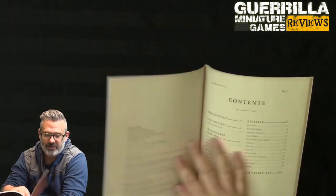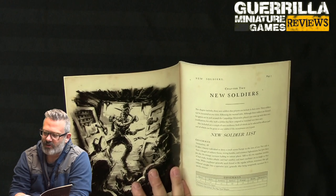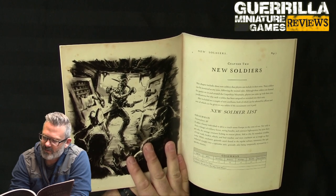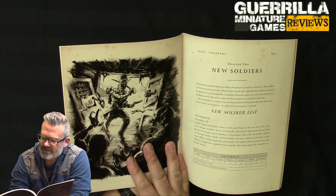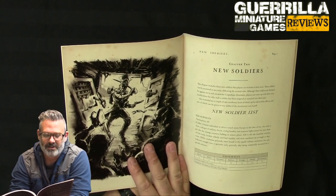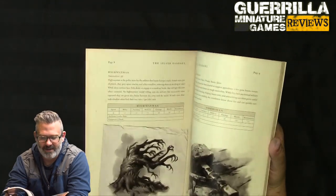This book also introduces new soldiers for your campaigns, specific to the vampire theme. First, a coachman: it takes a hardy individual to drive a coach across Europe during the Napoleonic wars — danger of military forces, roving bandits, highwaymen, and strange creatures on the roads. With bad roads, broken wheels, and bad weather, most coachmen are as tough as they come. While generally not found in regular military, they sometimes get inducted into a specials unit after being temporarily recruited for a specific mission — like being drafted to transport the unit to the Carpathians to investigate the castle.